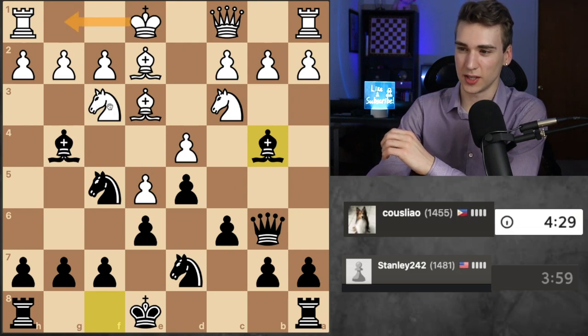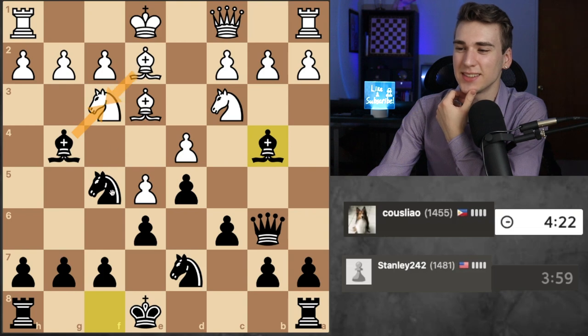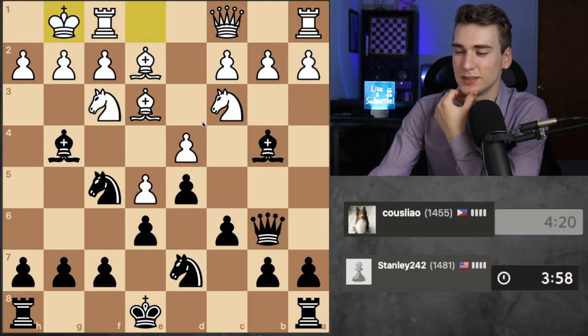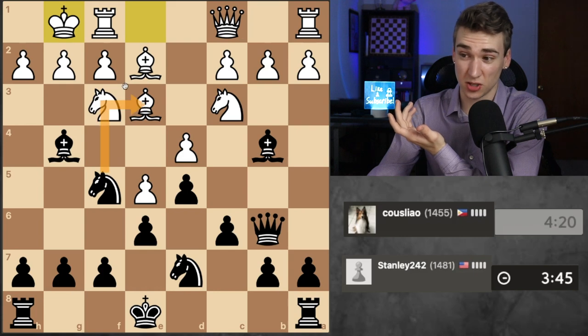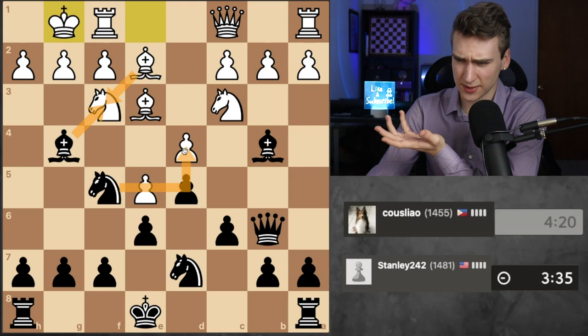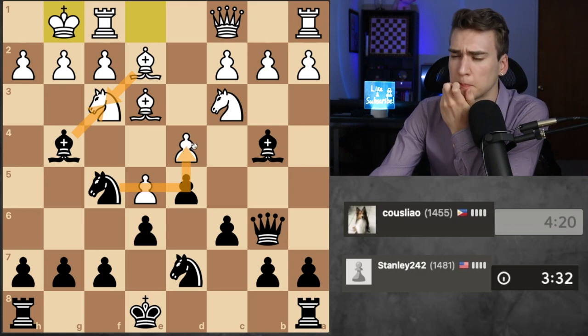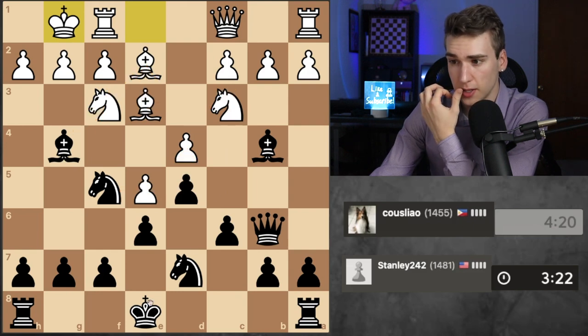If my opponent castles, that would be a mistake, because takes, takes, and then — actually, I'm not sure. Because takes, takes, takes. Castles — does this work? No way. I don't want to take, because that opens up the Rook to the B file and also solidifies the center. I could take the Bishop, and either the Queen comes out or the Rook gets active. I could just castle, or I could take here — takes, I'm pinned. I feel like there's just going to be too many ways to add pressure to the pin, and the Knight going back here threatens a fork there as well.